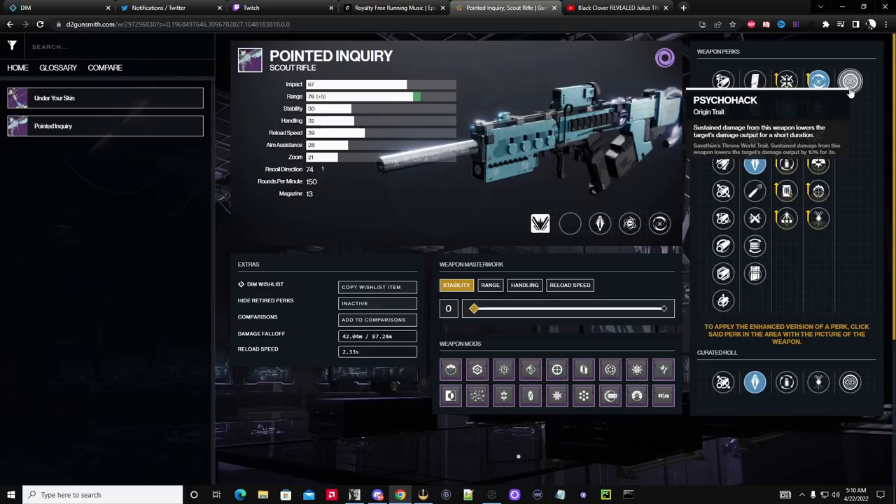Sustained damage from this weapon lowers the target's damage output for a short time. That means that anti-barrier is not going to be putting out that much damage, especially if you're hitting an anti-barrier sniper — this will help you survive. You break them, they snipe you, and you know they're going to be doing less damage.